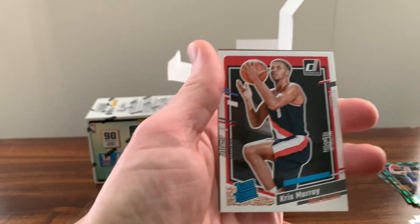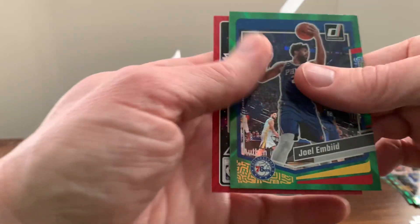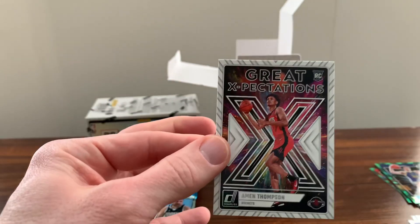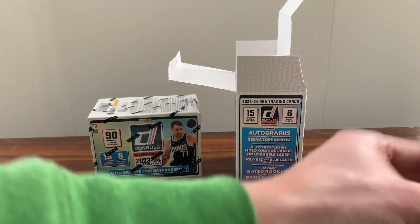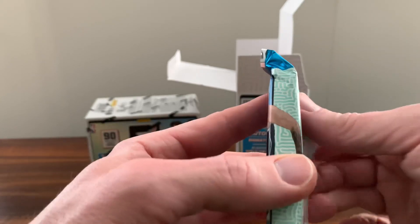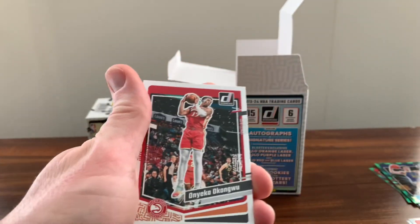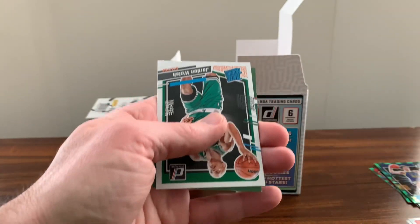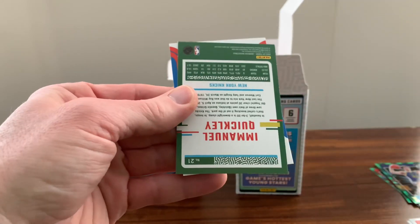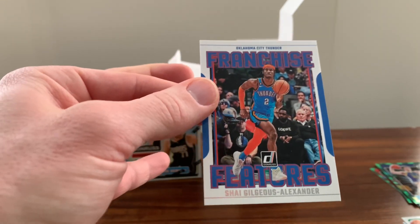Chris Murray. Got Joel Embiid on the green, and an Amen Thompson Great Expectations. So yeah, we definitely want these Thompson Brothers to do something if we're judging by these blaster boxes — definitely pulling quite a bit of them. Jordan Walsh. Manuel Quickly. And a Shai on the Franchise Features. We are going to the fourth and final blaster box.